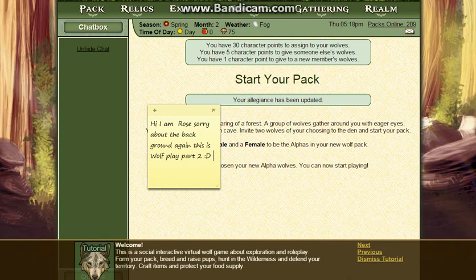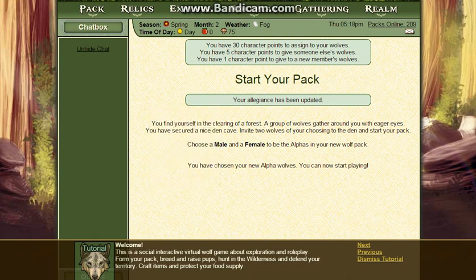Hi, so like this is the tutorial. This is a socially interactive virtual wolf game. It's really seen in roleplay — form your pack, breed and raise pups, hunt the wilderness, defend your territory, craft items, and protect your food supply.